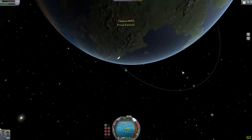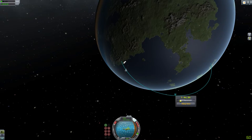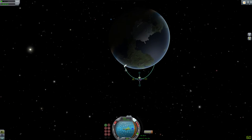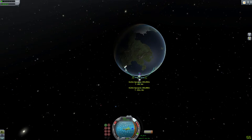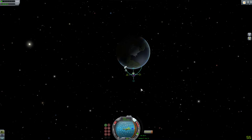Now we're going to set up something called a maneuver node, and it will bring up this little UI. These two controls adjust whether you'll be firing to accelerate or to decelerate — we don't need to worry about the other four right now. Since we want to accelerate to increase our orbit size, we'll pull on this one, and however far you pull it increases the speed at which it adjusts. As you can see, it's making our orbit larger.